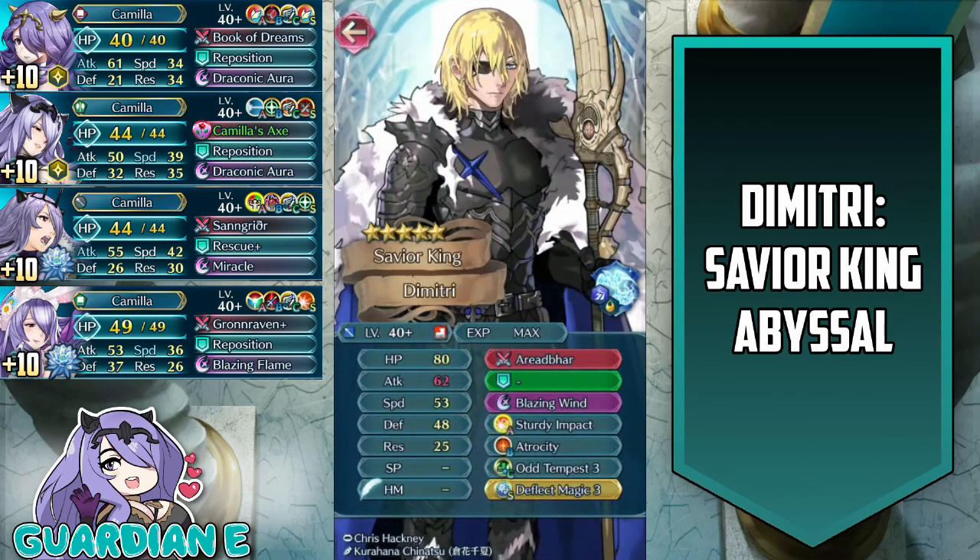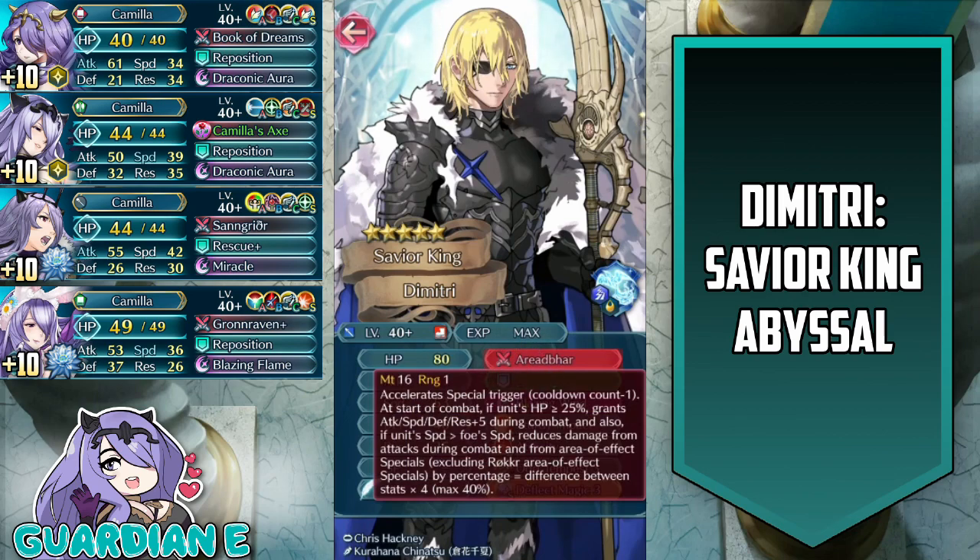Let's take a look at his kit. His native weapon is very interesting and has built-in damage reduction as long as his speed is above his opponent's, and also has a huge plus five to all of his stats during combat. Activated at the start of combat as long as he has above or equal to 25% HP.